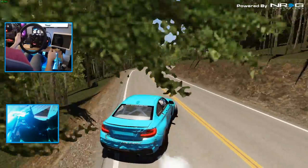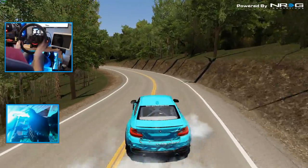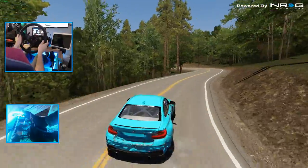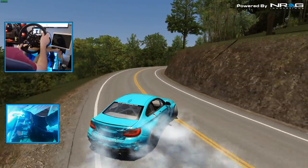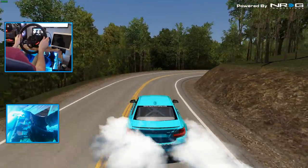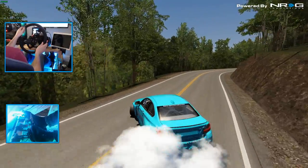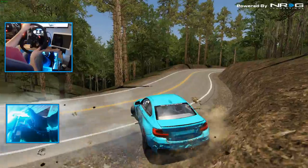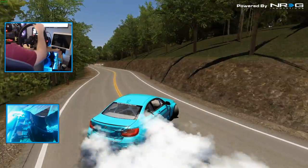A little understeer there, locking up on the front brakes to get out of the dirt. These tires are definitely almost done. You can tell the car is starting to slowly get slower in drift because the tires are pretty much done, but we're still sending this for sure — best we can, tipping the tire off the edge, tipping the rear tires off the edges.